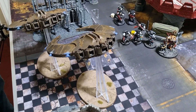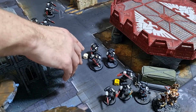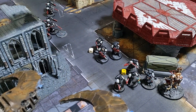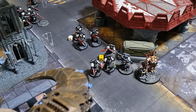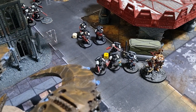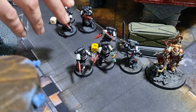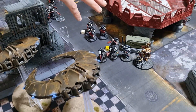One Night Scythe fired into the Eradicators at the back, but Tom used Transhuman and Unyielding in the Face of the Foe, giving plus one save — only one wound got through. The Malevolent Arcing stratagem was used to put mortal wounds on a 4+, but it didn't trigger. The other Night Scythe fired into a different squad, dealing five wounds, removing two models and leaving one on a single wound.